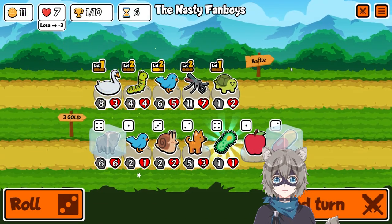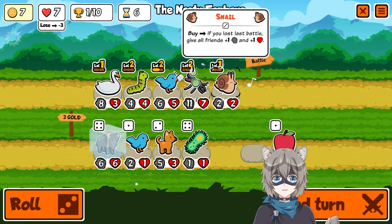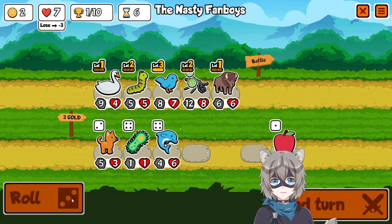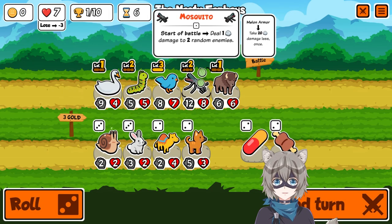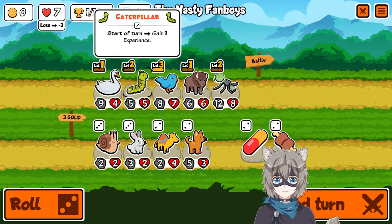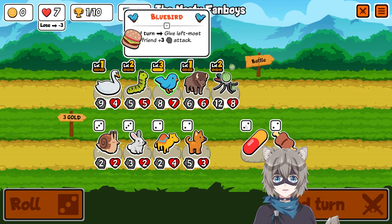Turtle is also very good for a team that has bluebird, but we're gonna lose this one — not a huge surprise. The pill is coming in and the snail is coming in. The tier upgrade — I could have waited until next turn to upgrade on turn seven instead, but I think it's more important to start buffing the bison early. So this is what we did — we're just going to be buffing the bison and buffing the swan.